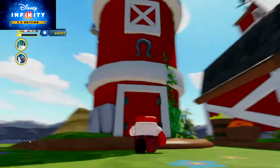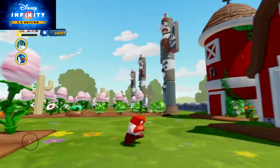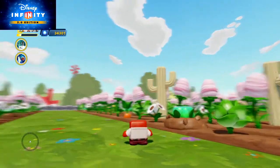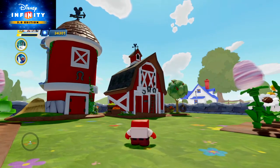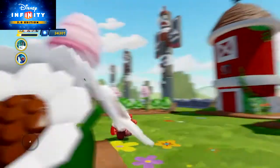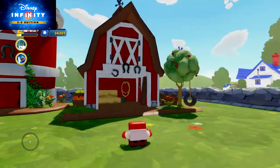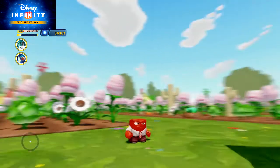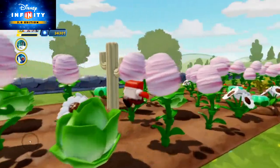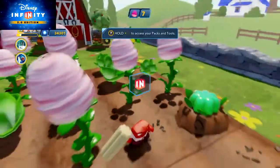I also added some functionality to the barn because I didn't want it to just be a piece of decoration. I wanted there to actually be some reason to go to the barn. Basically what I did was I set up a trigger area inside the barn and attached it to a context button, which means that when you activate the trigger area, the context button lets you press a button for something to happen — and if you don't press it, nothing happens. Anger just wants to harvest some more cotton candy and jello.